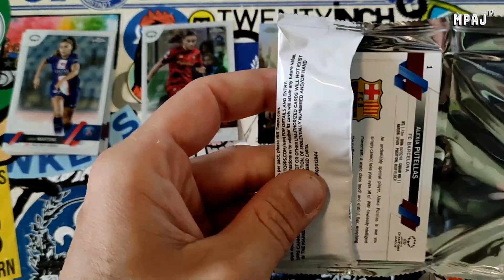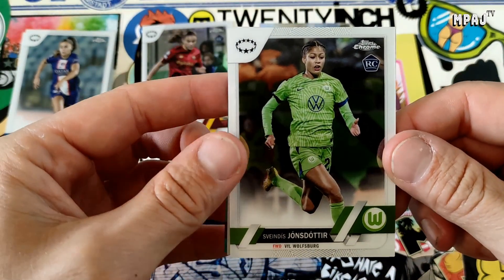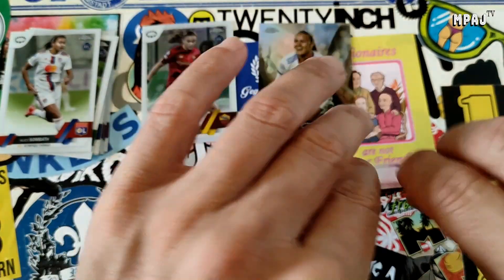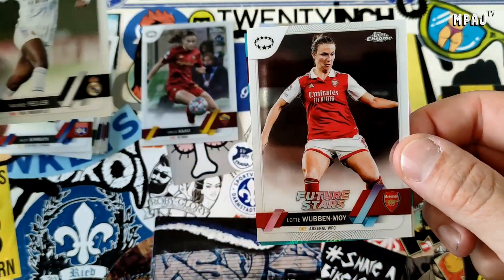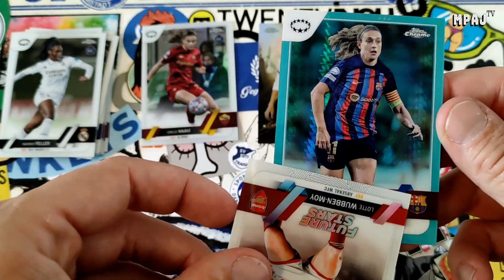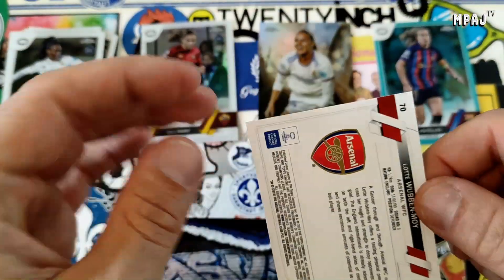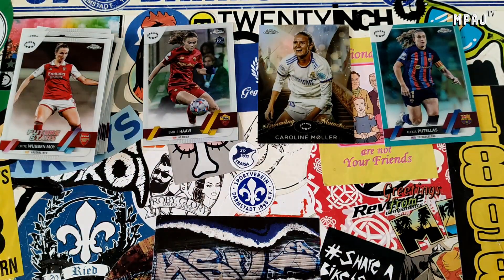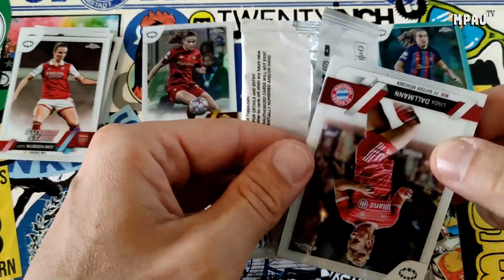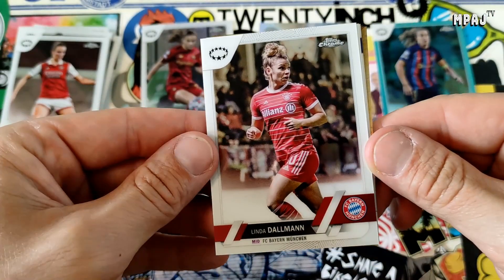It seems so far that every blaster has at least one numbered card in there, which is cool. We're not going to read her name because I can't pronounce it, and we have Alice Sombath, Naomi Feller, Lotta, and our Aqua is of Alexia Potelas. These aren't refractors — these are really shiny. I guess I can really look forward to the Topps Chrome that's coming out for the men eventually, that I won't be able to afford because it's too damn expensive. No actually I could afford it, I just refuse to pay that much.